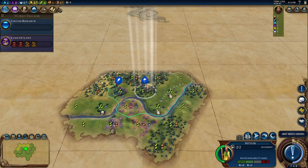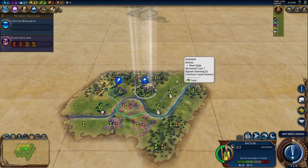We also have the golf course, which gives gold, culture, and amenities — mainly really good for the amenities. You can't swap the tiles and you can't put them next to each other.